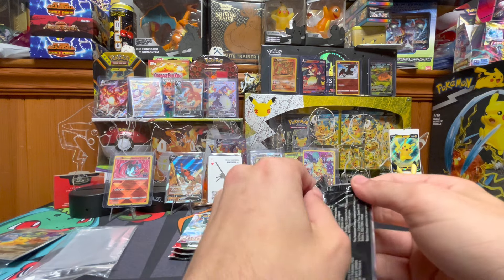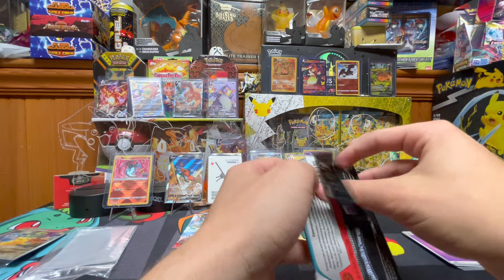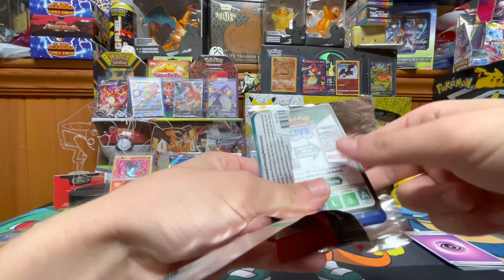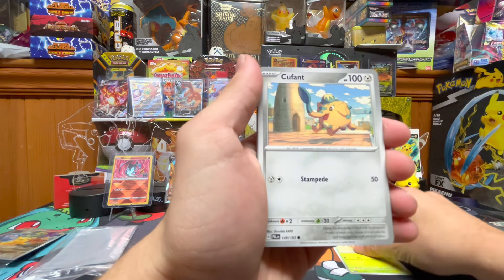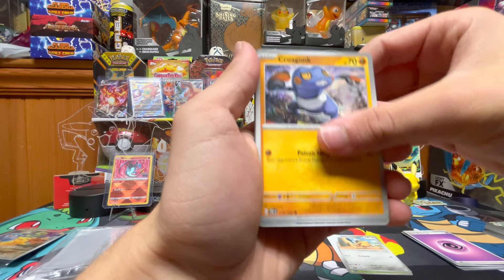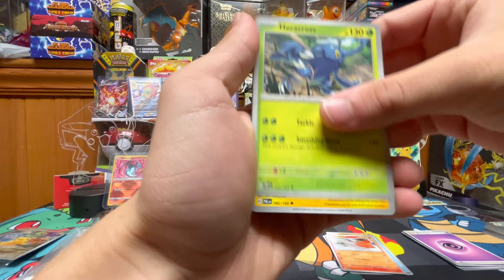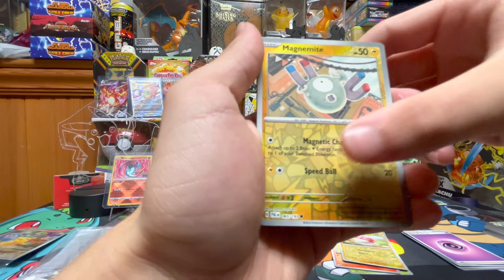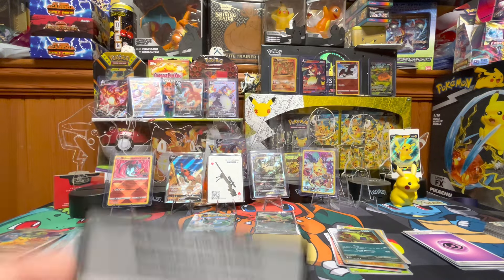Next pack. We got Bramelin, Kufant, Crocunk, Seetal, Teleflame, Heracross, Kilowatt, Baltorb, Magnemite, and Taranchar. Code card.